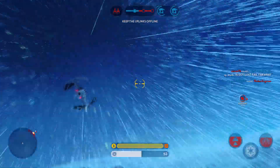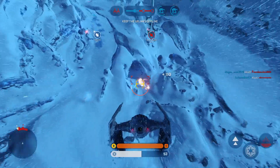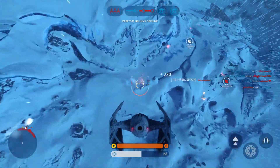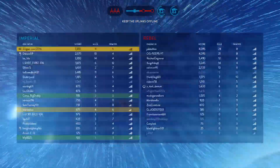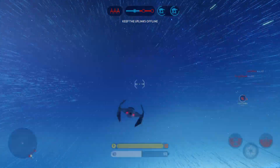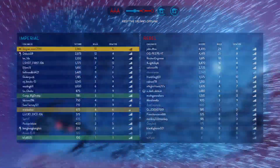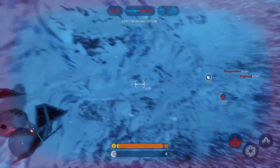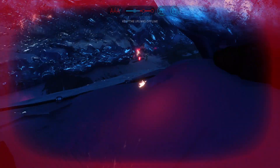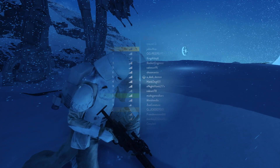There's an enemy fighter locking onto you. The rebel's targeting is locked onto our AT-AT. Missile is locked onto our AT-AT — missile is locked onto you. An uplink station has been taken over by the Rebels. We must deactivate it in order to stop a Y-wing attack.